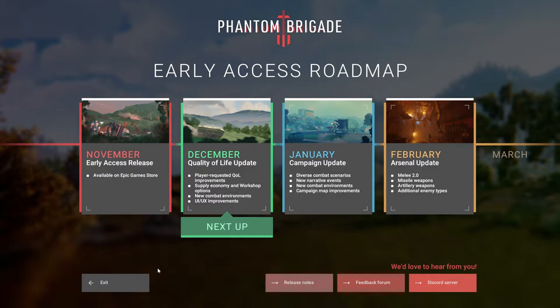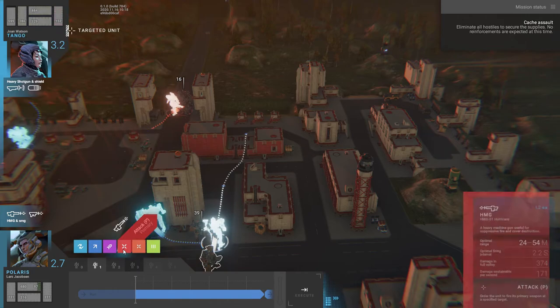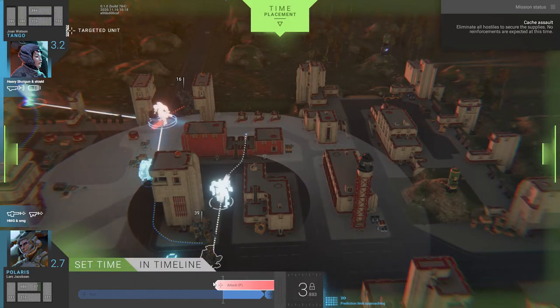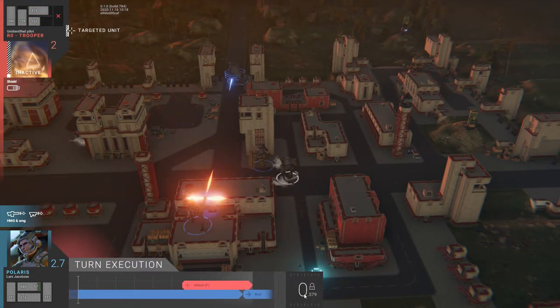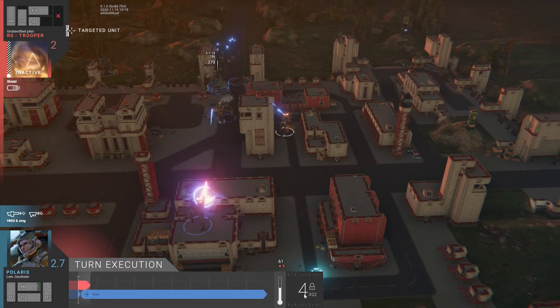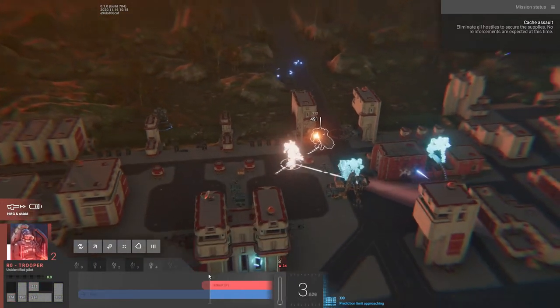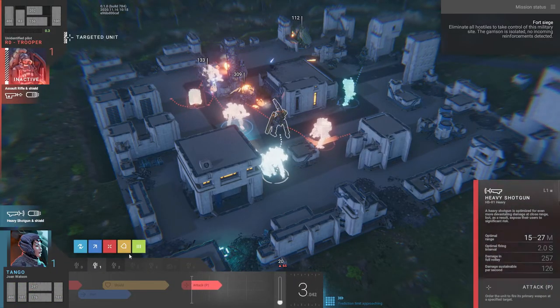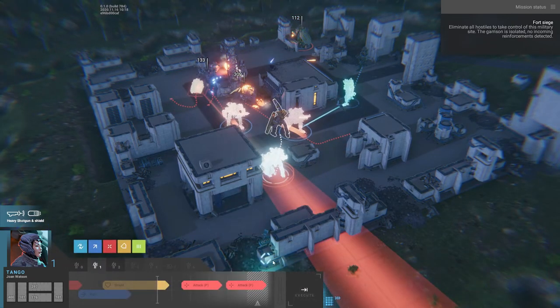That leads to the shortcomings of the game, which of course can be changed in the near future. One is the combat system itself — it's just a little awkward to use. When you want to engage in combat, you must select the combat button and place it on the timeline in the time zone you wish to use it. I keep selecting the enemy first and forgetting to place it in the timetable. I don't think this is the fault of the game, but it's a learning curve that may take players a good amount of time to catch on to.